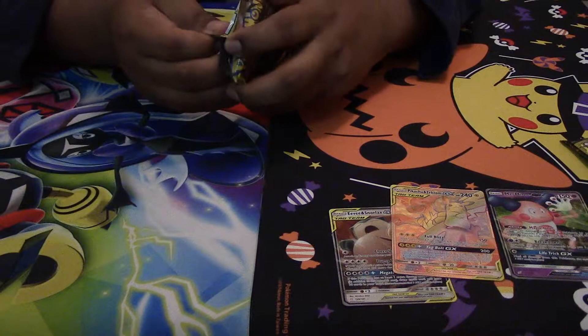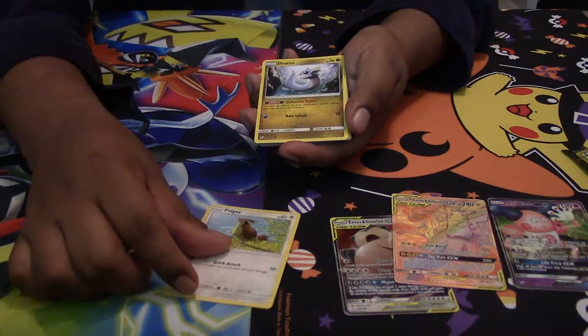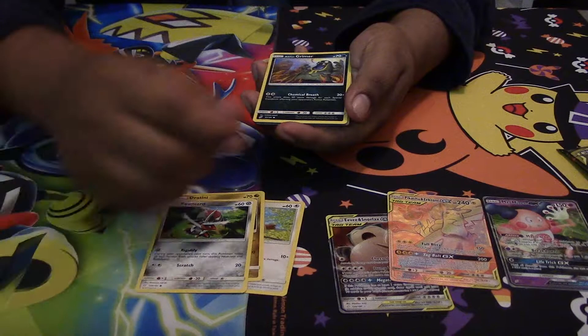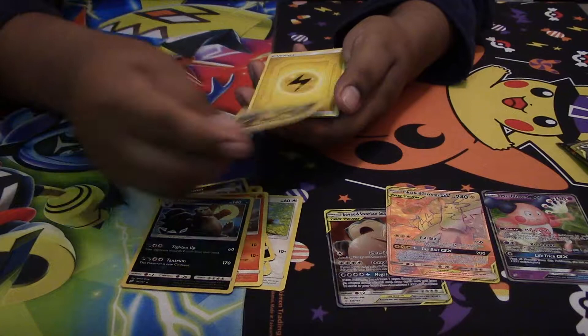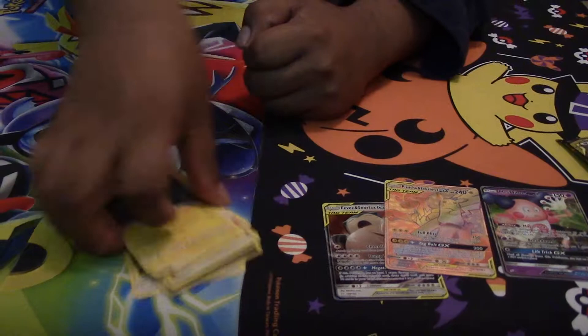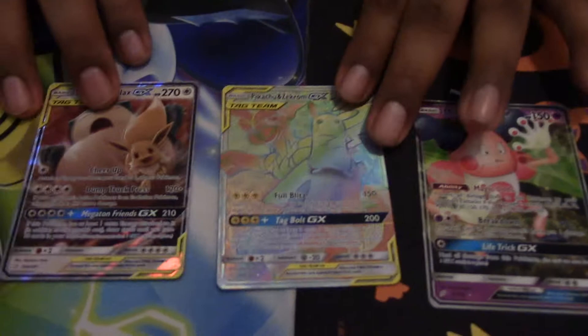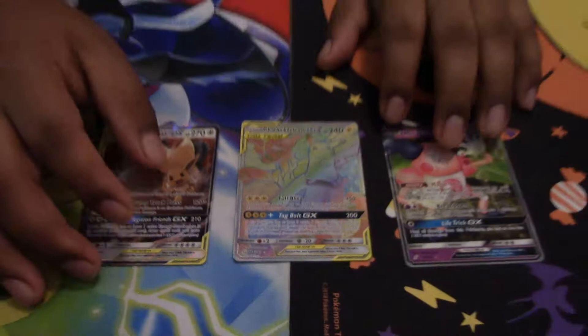And our last pack for this Elite Trainer Box: final pack — we got a Pidgey, a Dratini, a Pawniard, an Alolan Grimer, a Ponyta, and the Reverse is a Pangoro. We got a Galvantula, Electric Energy, a Nanu, a Farfetch'd, Alolan Growlithe, and the final code card for this video. That's a pretty good opening — we got two Tag Team GX's and a Mr. Mime GX, but the highlight was the Hyper-Rare Pikachu and Zekrom GX. Thanks for watching!